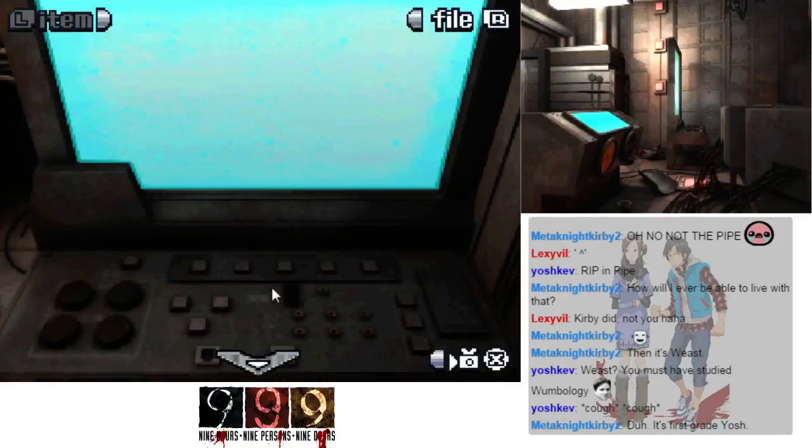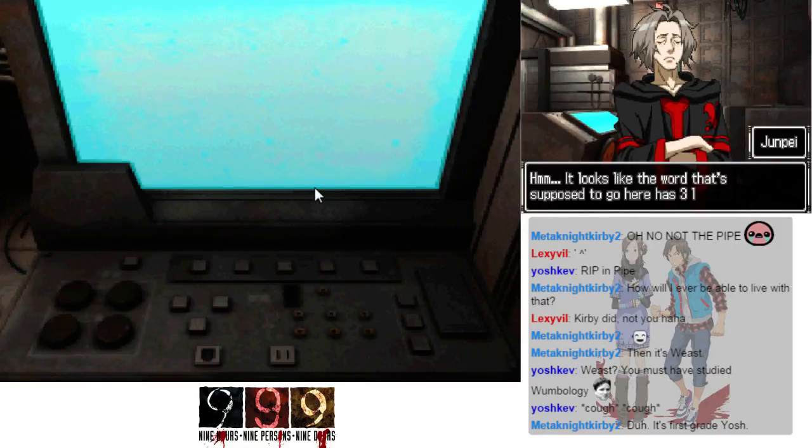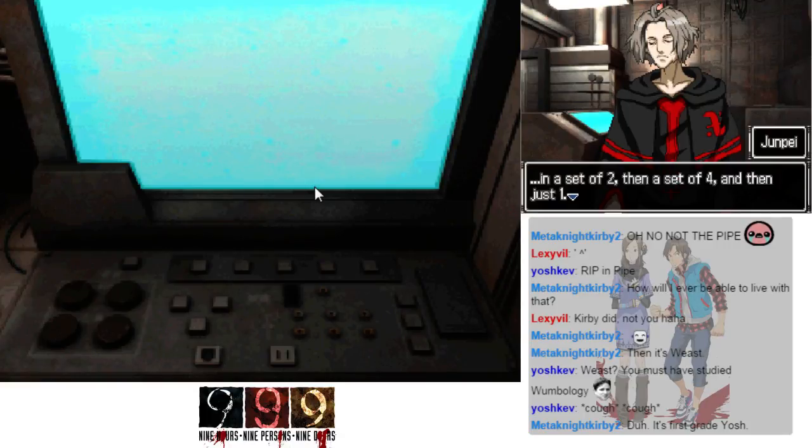I guess I have no choice but to do this. Have you figured out what you're supposed to do here, Junpei? It looks like the word that goes here is three letters — it's got three lines and each line is one letter. Well if that's the case, the letters you need are made up of two symbols, four symbols, and one symbol respectively. It's one of those words — I've got to enter the dots or dashes: two instead of four instead of one.